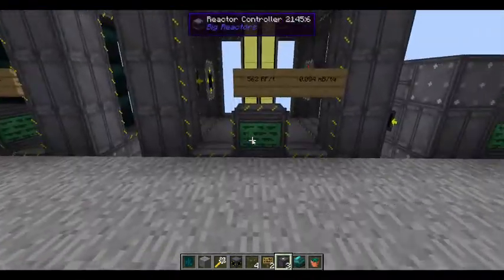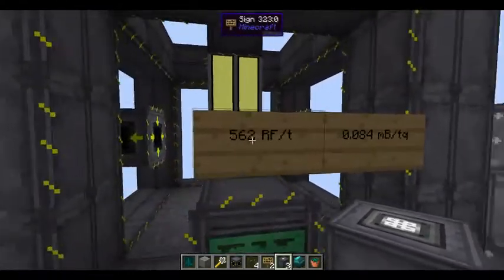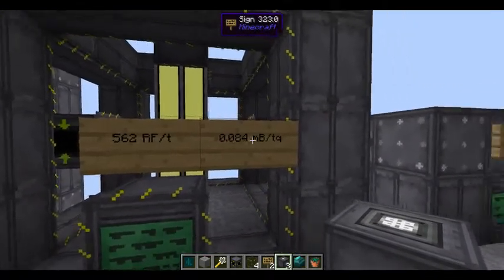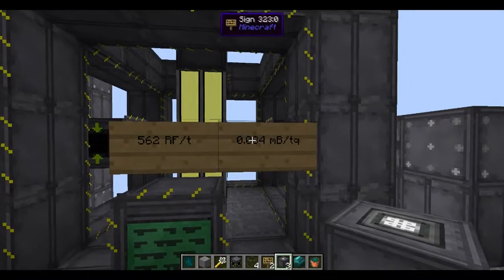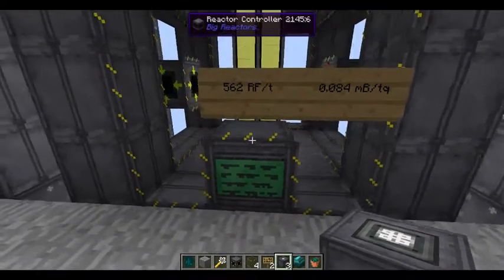Here we have our basic reactor, and when the core is fresh it is producing 562 RF per tick at 0.084 millibuckets per tick.